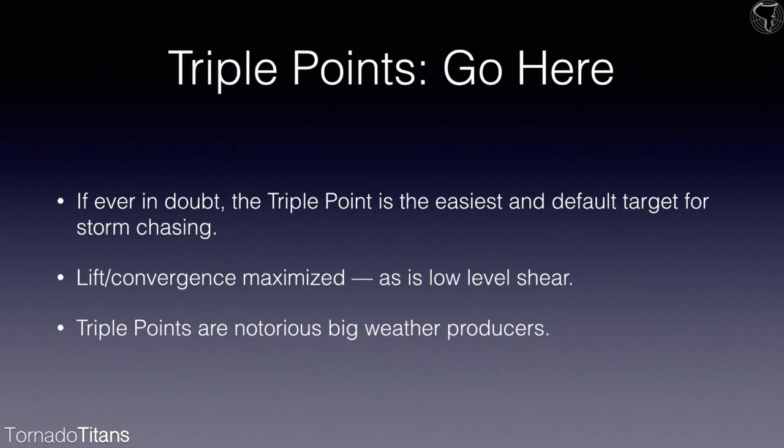Triple points — go right here. If you're ever in doubt, the triple point is the easiest, most default target of storm chasing. Most people live and die by this thing. Triple points are a very easy target to pick. If there's going to be storms south along the dry line, almost certainly there's going to be storms at the triple point as well. So if there is a triple point setup, it's just an easy decision.